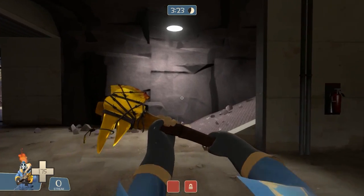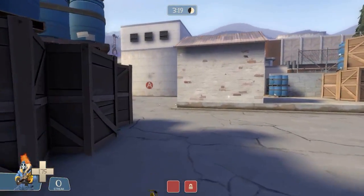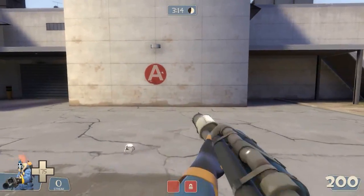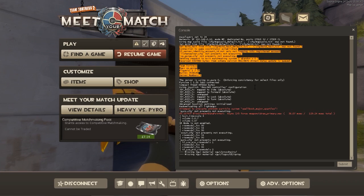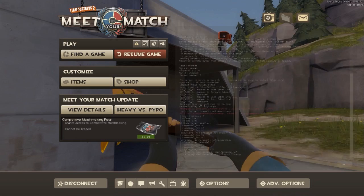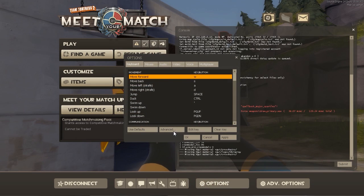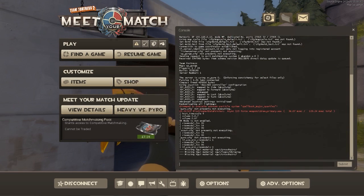There is an option in the advanced multiplayer menu that's just a slider stretching from 54 to 70, but 70 is not everyone's ideal field of view. To enable the developer console — where you type all these commands — go to Options, hit Keyboard, press Advanced, and tick the 'Enable Developer Console' box.